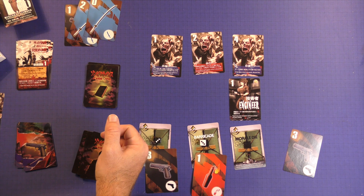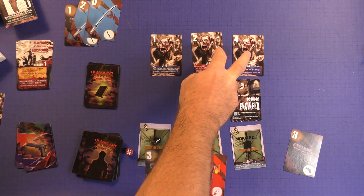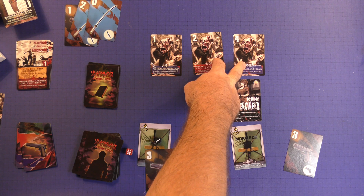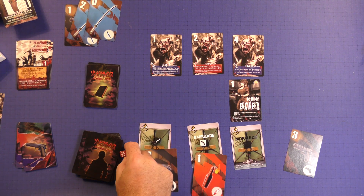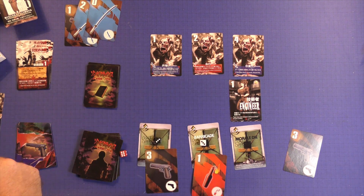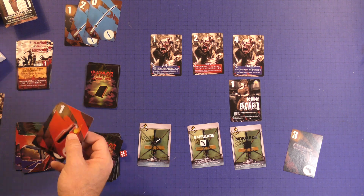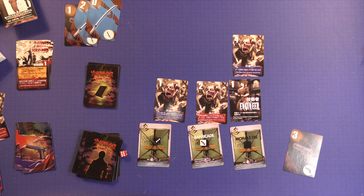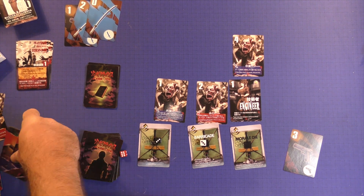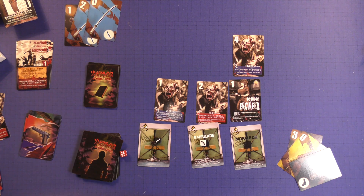Morale is three, so it's going to stay the same. Gate check — there's nobody here, there's nobody here. In the back there's two that have a two or more, so that's going to be a two. Our morale is already at three, so we're going to defeat that with no problem. We'll discard all the weapons that we used. These guys will move forward. We will refill — there's already one there, so we'll just do that.